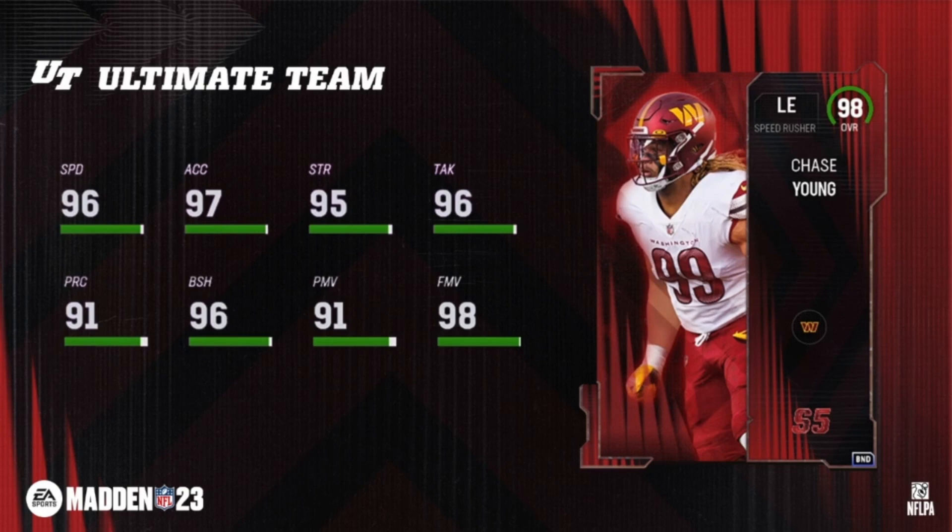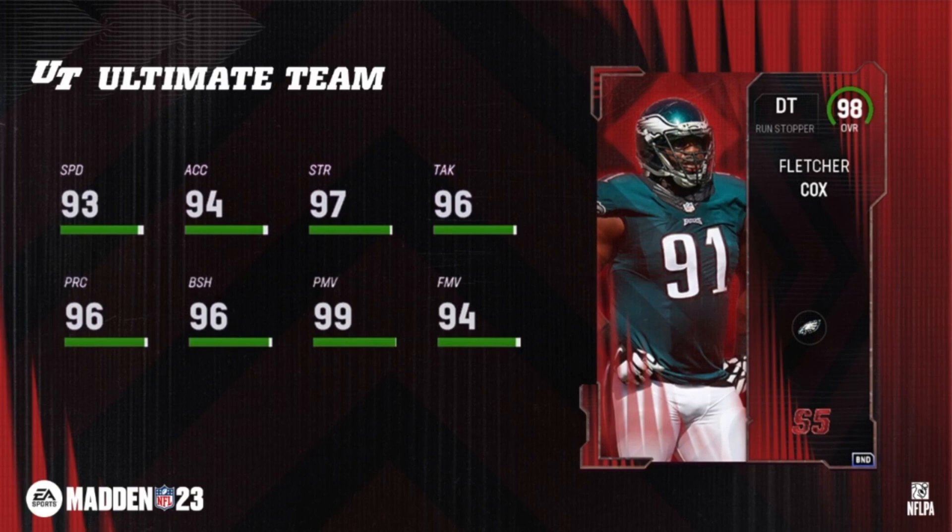Going through the rewards track after this as well. Got Fletcher Cox right here. Abilities: Inside Stuff, El Toro, Tackle Supreme, Stonewall — those are your zero AP abilities for Fletcher Cox. You get two of them.